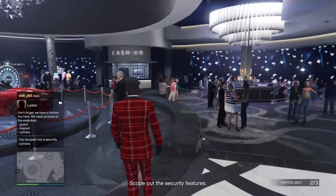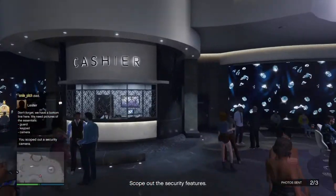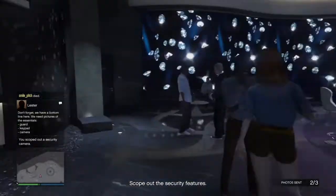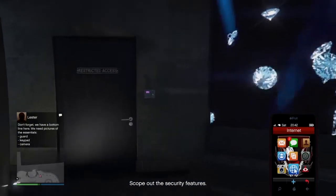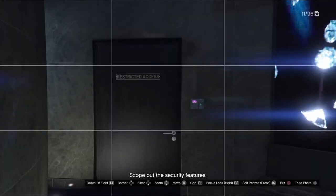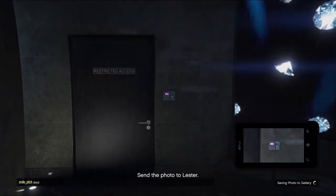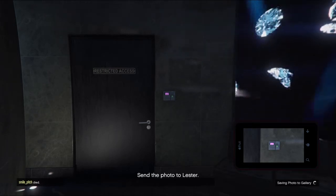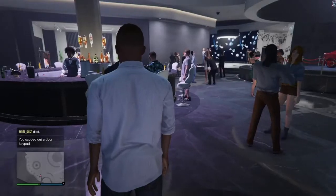The keypad is over here. Yeah, there's a keypad over here. Cool, take a photo of this keypad right here. Not suspicious at all. I don't want to send it to Lester — dang it. Oh, it sent. Okay.